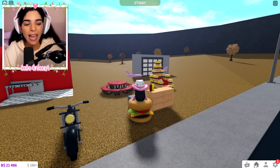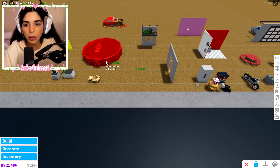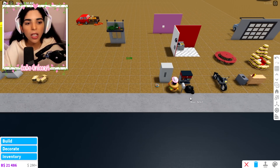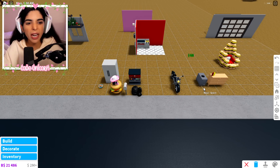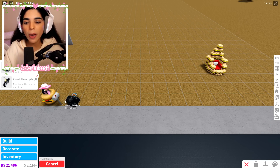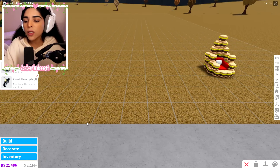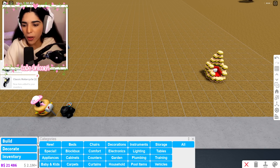We're gonna be making a burger stand today and scamming some people. I also need to clean my plot because I was doing some glitches. Let me just delete a couple of things here. Now we have a little bit of an emptier plot and we're gonna scam some people by selling some burgers.